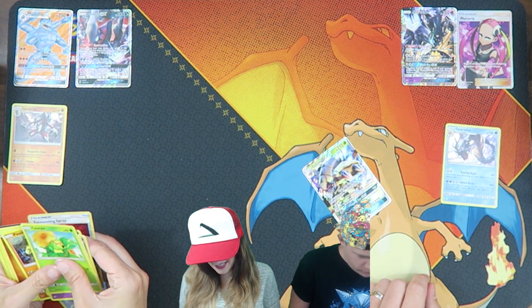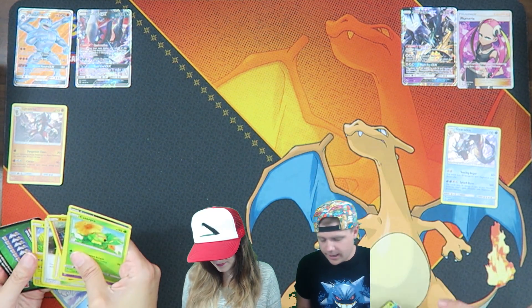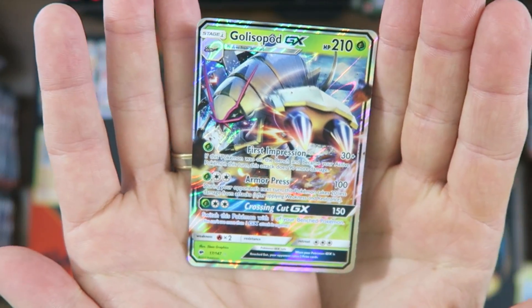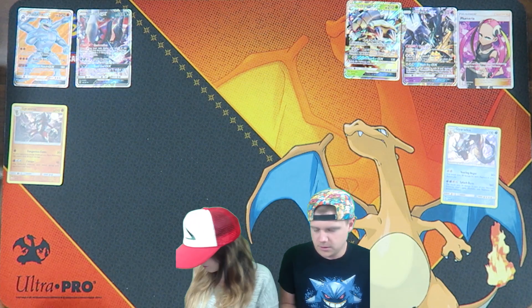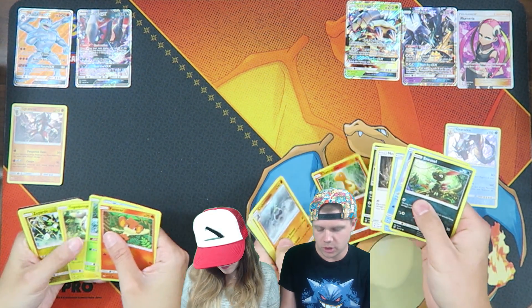What was my reverse? I got this. I bought the Elite Trainer Box and I got Golisopod. I have two of these. Pretty good for a first half. Three GXs and a holo. That's pretty good. Charmander reverse. Nice.